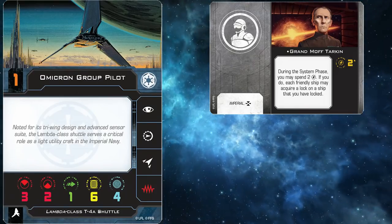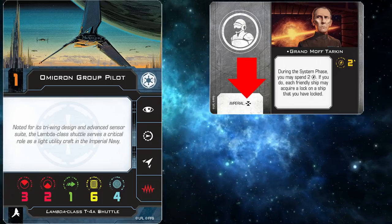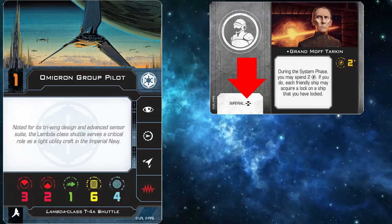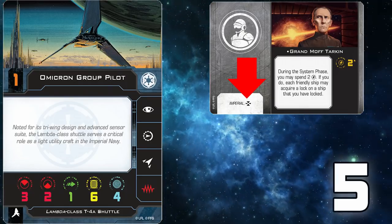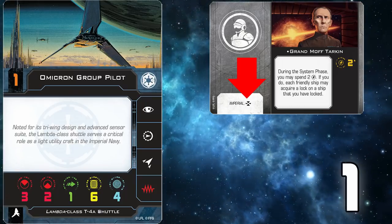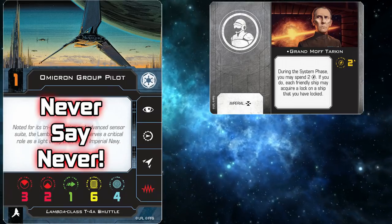Quick tips quiz time. The Grand Moff Tarkin crew card requires that you have the lock action on your action bar. Does that mean that the Lambda Shuttle can never equip this upgrade card? You just have to find a way to add the lock action.